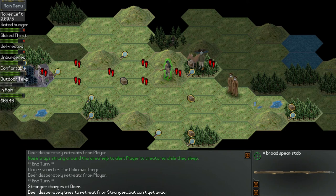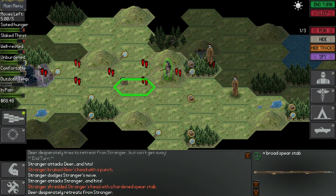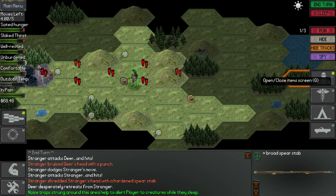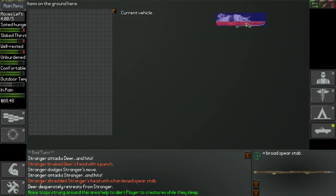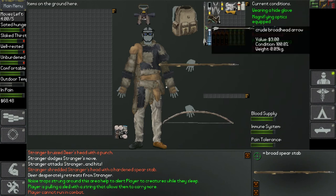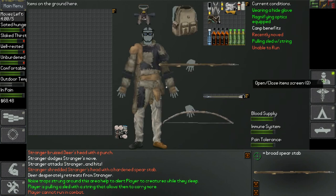There's a deer and there's a stranger, and I'm out of arrows. Please don't come to me. Oh hi. This party's getting a little too hot for me. Whoa — what happened? They're fighting! Stranger bruised deer's head with a punch. The stranger that was in the same hex as the deer just punched the deer in the head. Stranger attacks stranger and hits — shreds stranger's head with a hardened spear stab. Deer desperately retreats from stranger. I feel really bad for that deer. Alright, I'm going to leave. Oh right, I've got more arrows here — forgot about those.